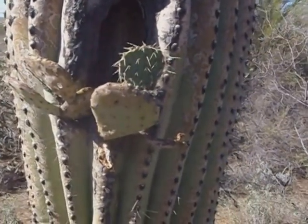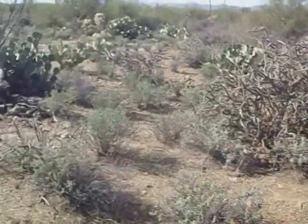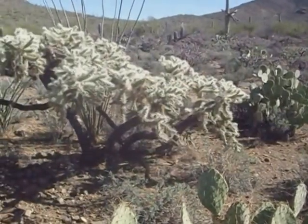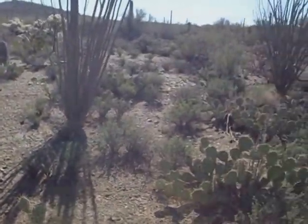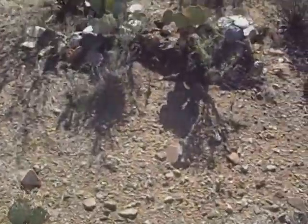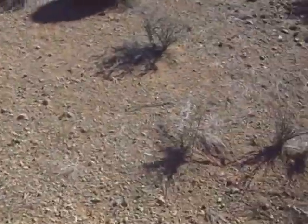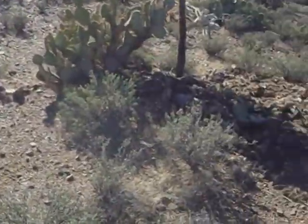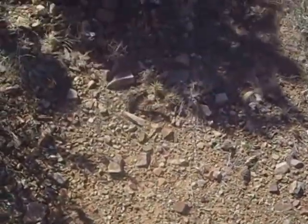There's a saguaro like that which I have never seen before — probably a bird in there. Here's some jumping cactus. I haven't seen any coyotes or much of anything except birds. Got to watch where I'm walking because there are a lot of little jumping cactus strewn about on the desert floor due to the wind.